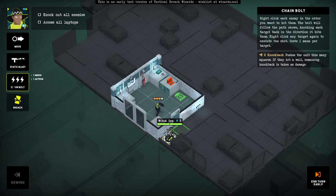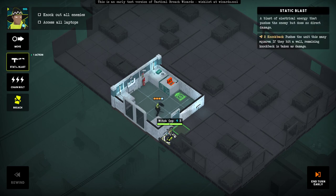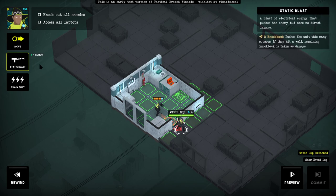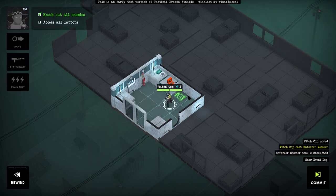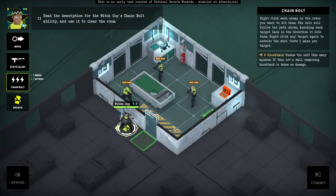We can breach. What does Chain Bolt do? 'Bolt will follow the path shown, knocking each target back in the direction it hits them — click the target again.' Static Blast: 'Blast of electrical energy that pushes the enemy but does no direct damage.' So this is pretty good for pushing people out of windows.